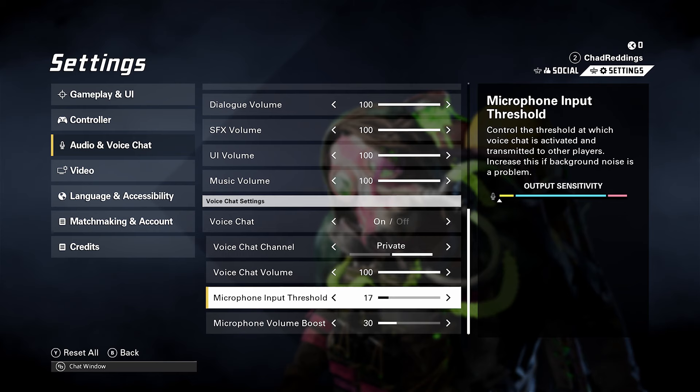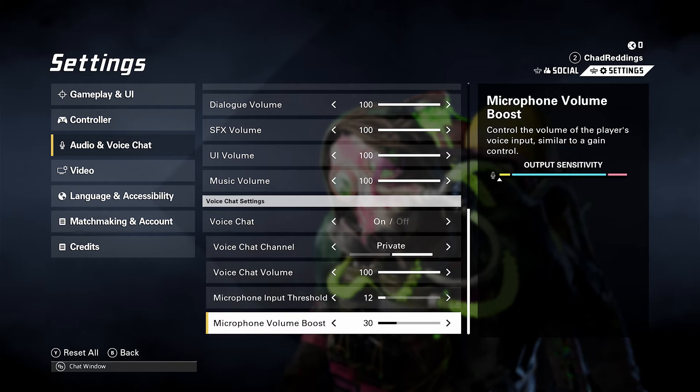Some other things you could try would be decreasing your microphone input threshold, so when you talk it's easier for the mic to be picked up. And for the microphone volume boost, you could also try turning this up.